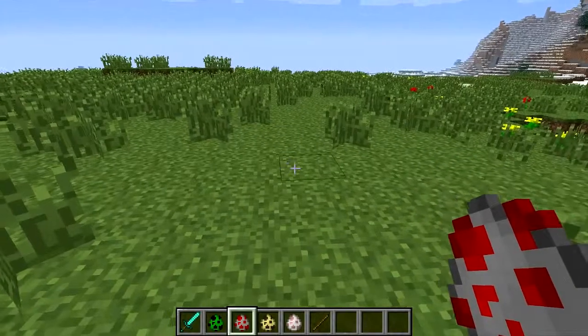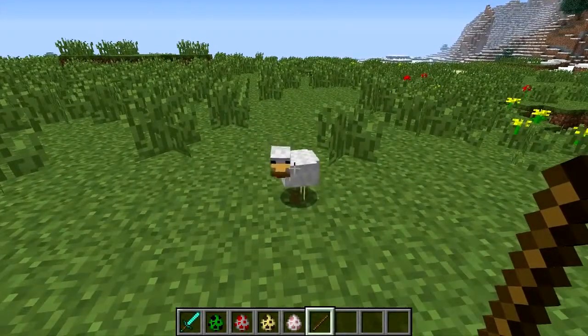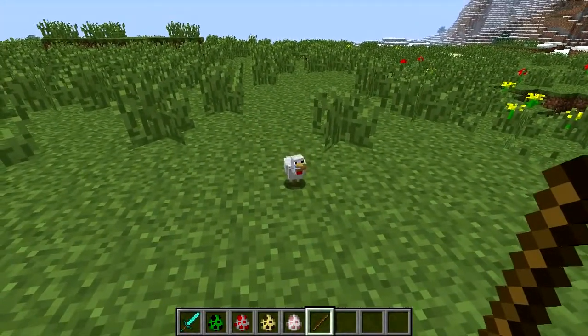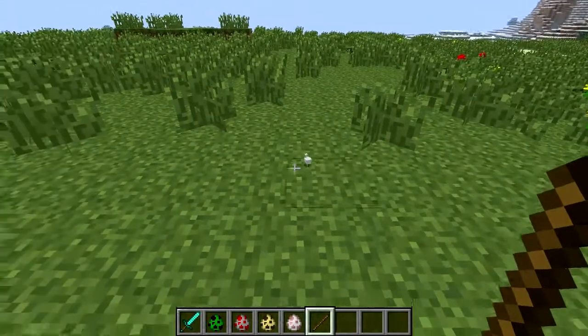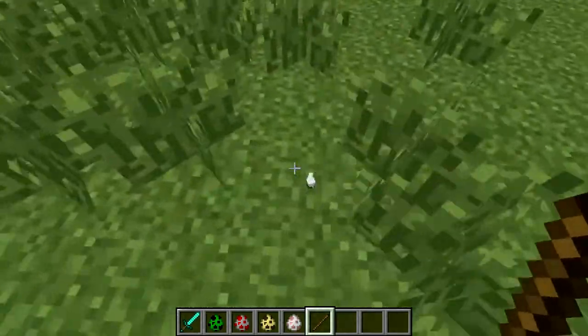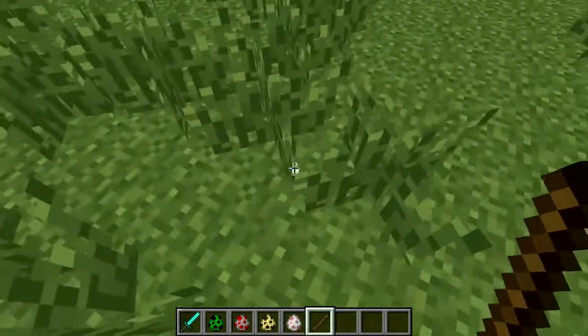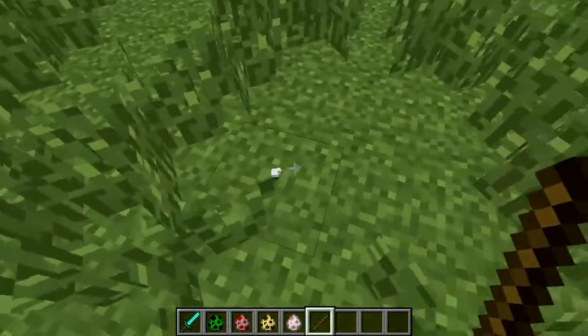Next, we're gonna have a look at chickens, because you can make these ridiculously small. Shrinking away — even more. Look at the size of him. Oh my god! I thought he'd vanished — there he goes, look at him! He's like a little ant. Poor little chicken.